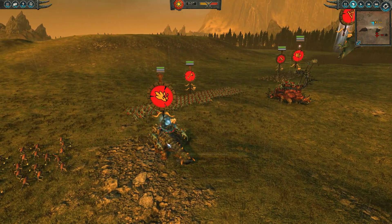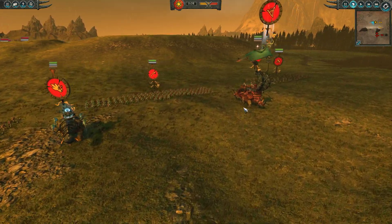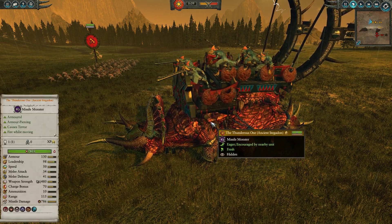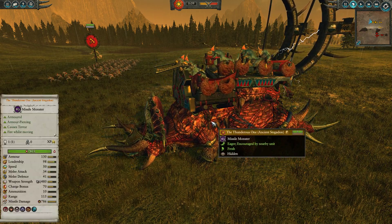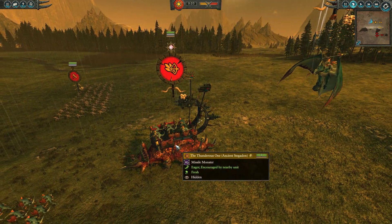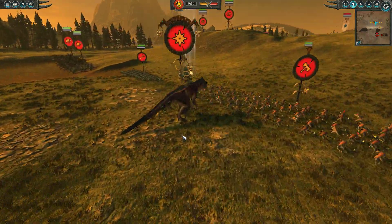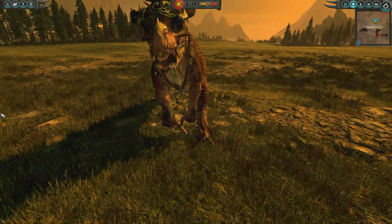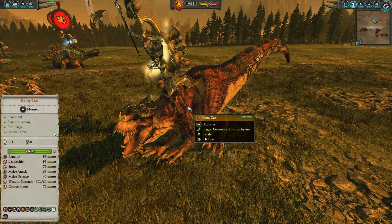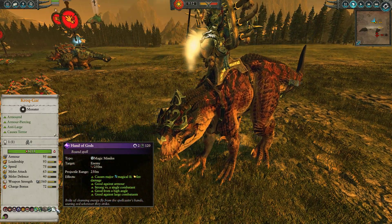For our big dinos, we have a Bastiladon with a Red Crystal — really key when you've brought so many large dinosaurs. We have the Thunderous One with a huge HP pool of 7,421, causes terror, and drops Thunderbolts from the sky — very awesome and can really do with the help of healing. We have Krokgar on top of Grimlock, the mightiest of all Carnosauers, with all his buffs including the Hand of the Gods — which can do some huge damage, say if someone's brought a Healing Lord on an eagle.